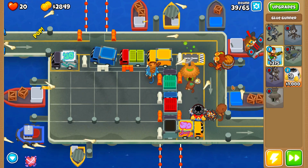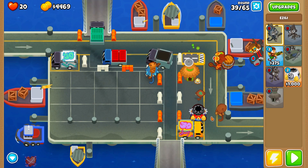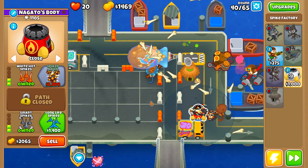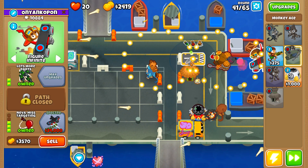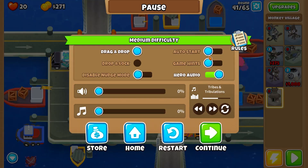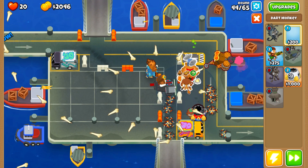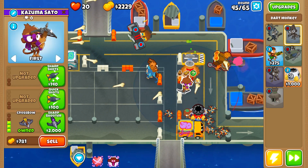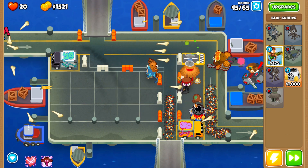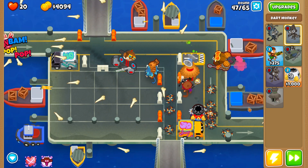Place the village, then turn off auto-start before round 40 begins. Upgrade the Alchemist to 4.0.1 and let the Ace deal with the MOAB. It's a bit risky but it did work out. If you see it won't work, just re-login and try a few times — it will work for sure. I did it on the first attempt so I'm pretty confident it's a reliable strategy.